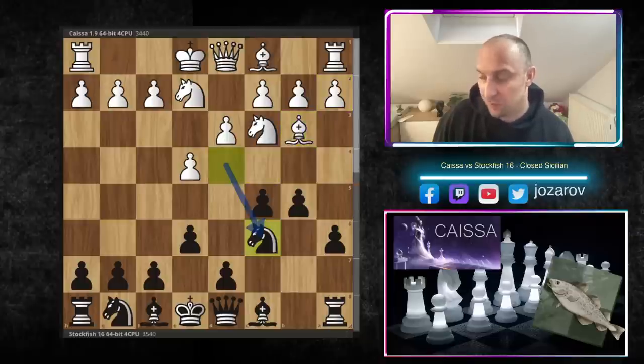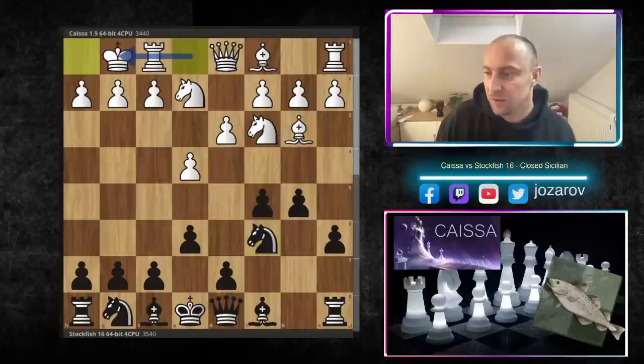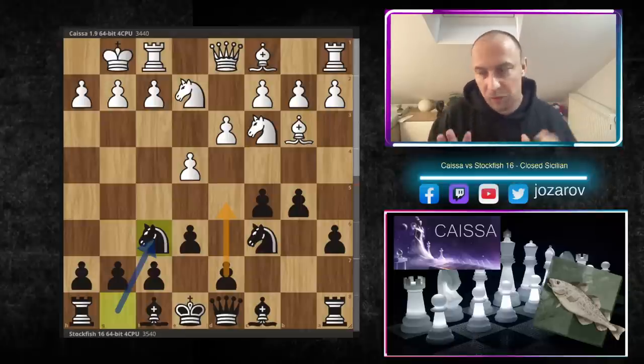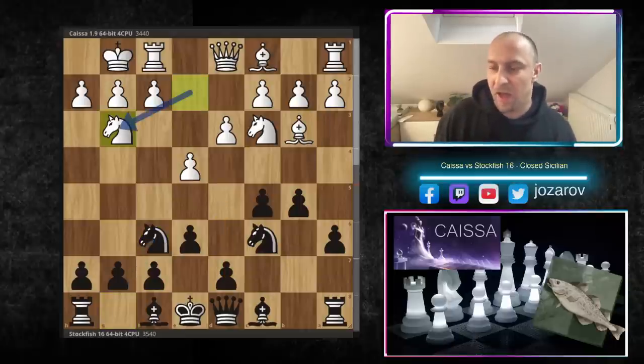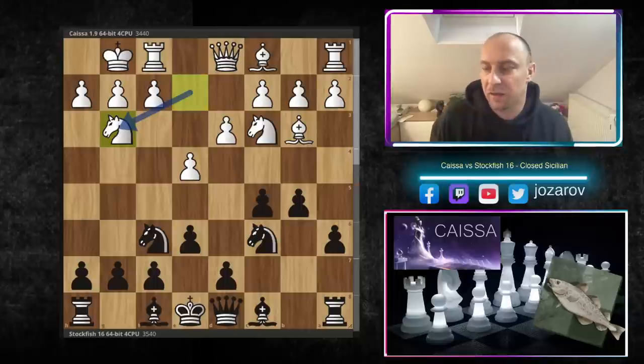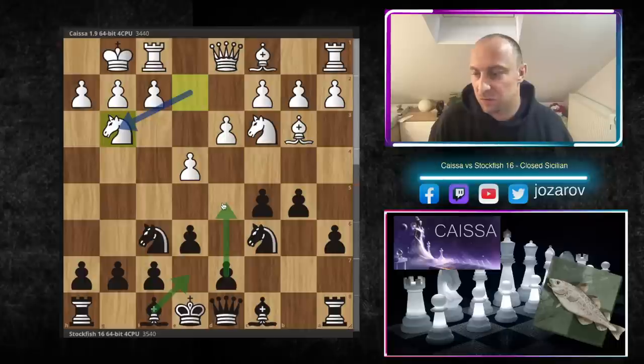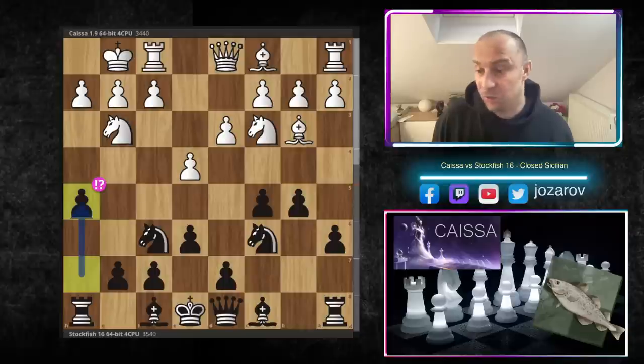After bishop to b3 we have knight to c6 by Stockfish 16, we have kingside castling, and now knight to f6, preparing d5. We're already in theoretical novelty territory now. After knight to g3, played by Kaisa, there are not many games in the database. Bishop to e7 or d5 are also decent methods for black, but Stockfish introduces here a beautiful theoretical novelty — a really wild, spectacular line.